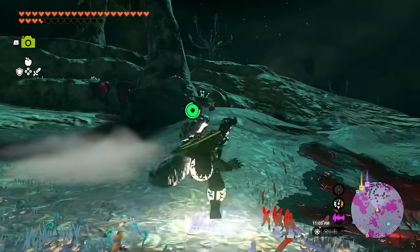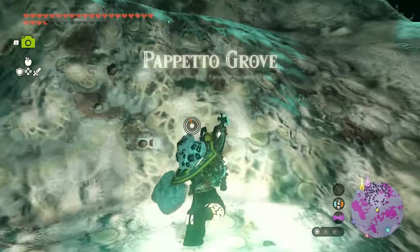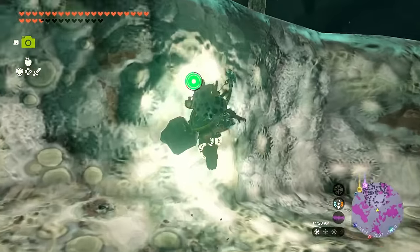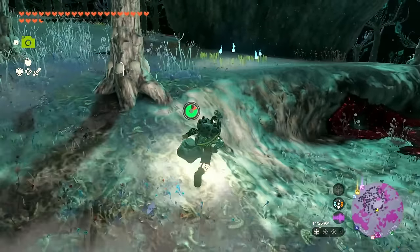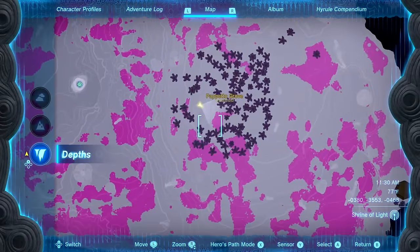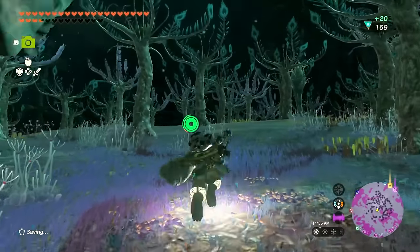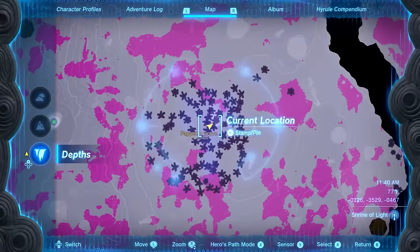Heading to Pipetto Grove — a lot of these groves just don't seem to have much. But sometimes they do, so I should check. If they have a big tree trunk that makes it more likely. Oh hey! There's a chest here — I didn't even have that marked on the map. Inside: large crystallized charge. These are great to find — it's just that not all of them have a piece of gear.